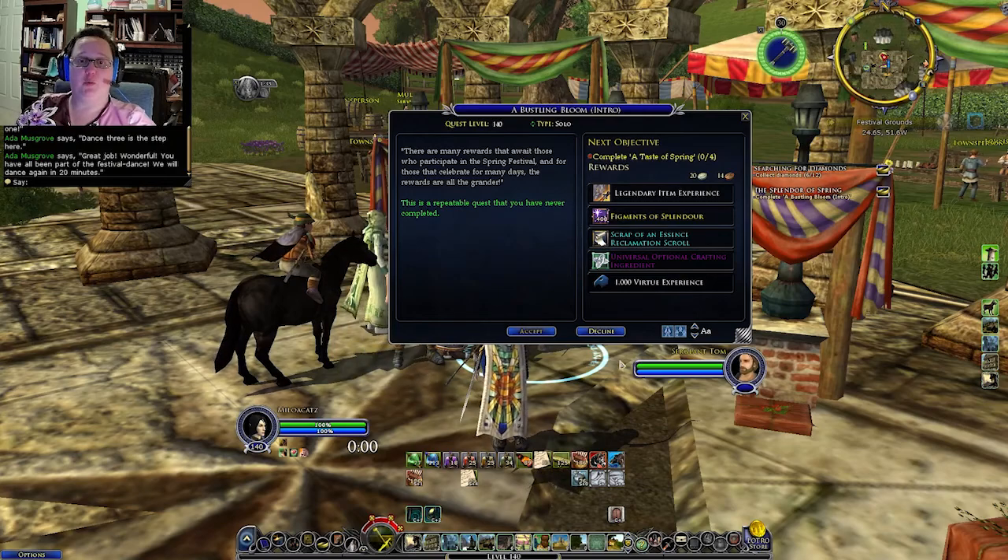Next we have a Bustling Bloom. This one is the wrapper quest for a Taste of Spring — you need to complete four of the Taste of Spring wrapper quest in order to complete this wrapper quest. The quest description reads: 'There are many rewards that await those who participate in the spring festival and for those that celebrate for many days the rewards are all the grander.'